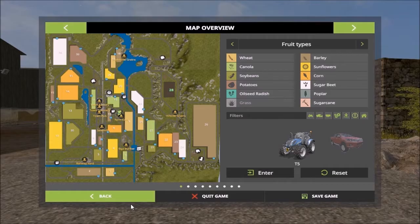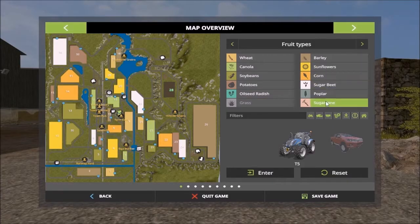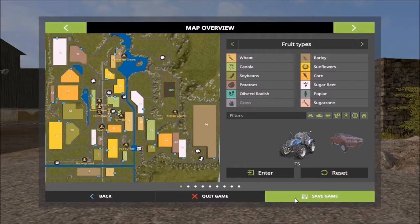The map is a large map. We have one river running up and down the map. We have sell points mostly in the center and south, then we have one east of the map, the pig facility up north, sheep down south, and the cow facility a little north of the farm. On this map, sugarcane is the only added crop, so you can take care of sugarcane there.